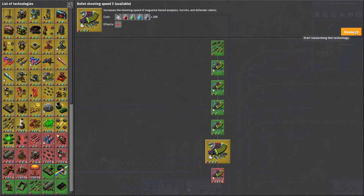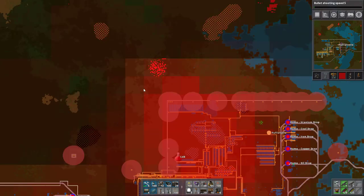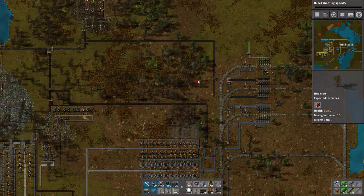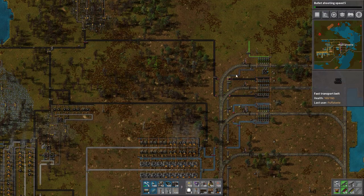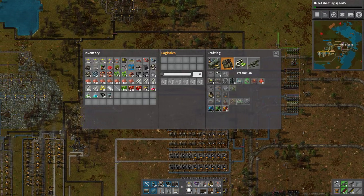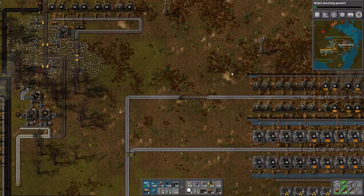So what are we going to do today? Well, we are going to clear out that infestation, and we are going to start working with uranium. We need to get some iron though, because that's kind of what I'm lacking.